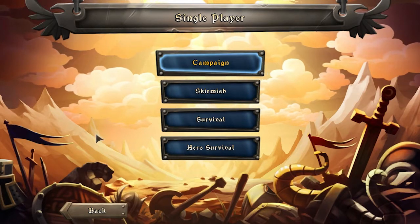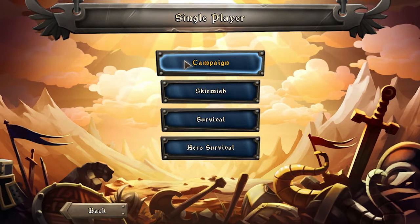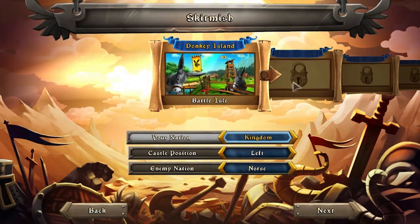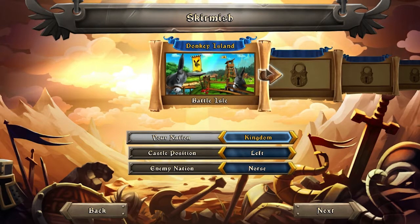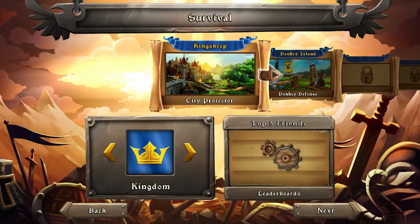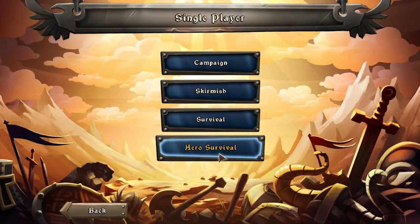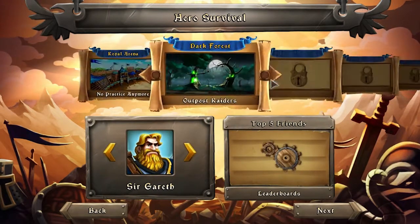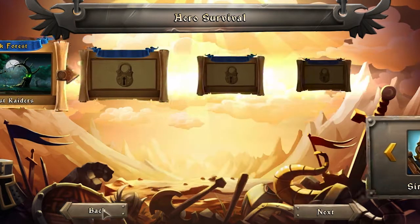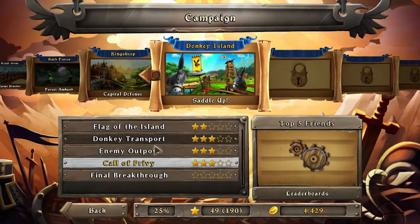There are four game modes: Campaign, which is like a story mode to introduce you to all mechanics; Skirmish mode, which gives you configurable fights against different people in different areas; Survival, which is a see-how-long-you-can-last mode; and Hero Survival, where you play as one of the multiple unlockable heroes by yourself, with no ballista. Anyway, let's get into the campaign.